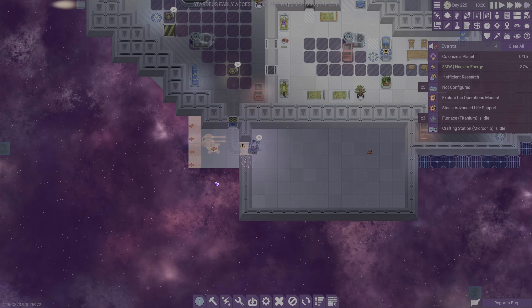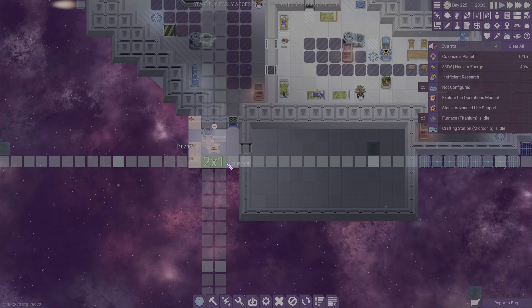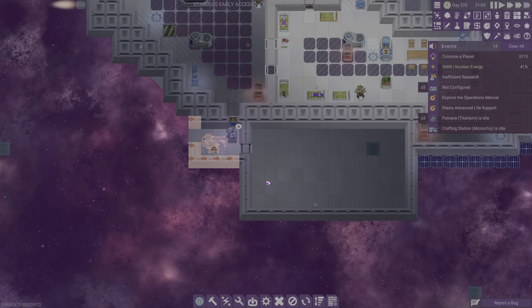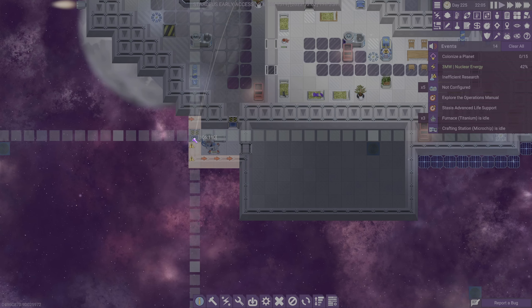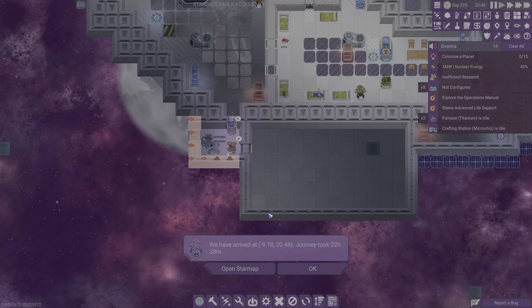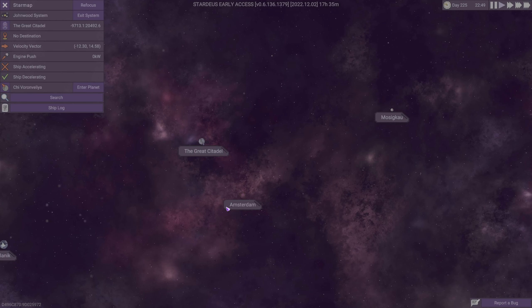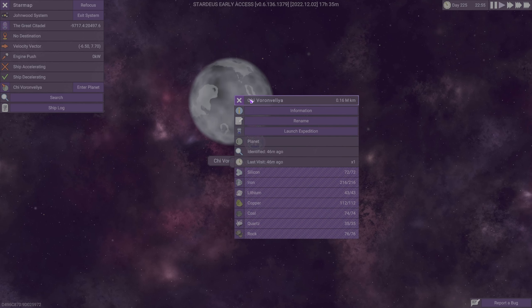The next thing we need to do is add walls right here. We'll add some walls, we got ourselves a functioning turret, and we're going to add an airlock right there. We've arrived at something — Voren Velia, Voren something — we've arrived.